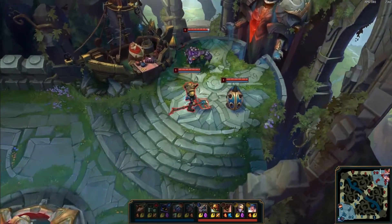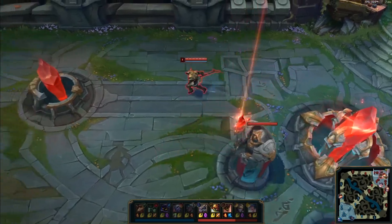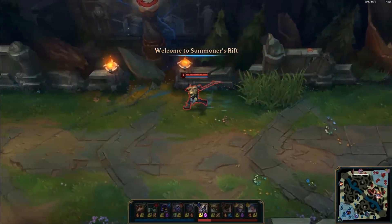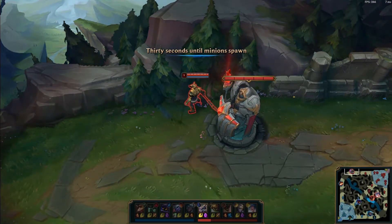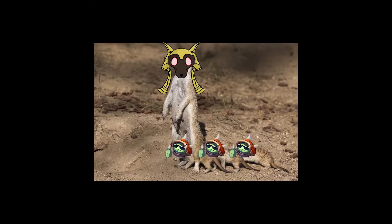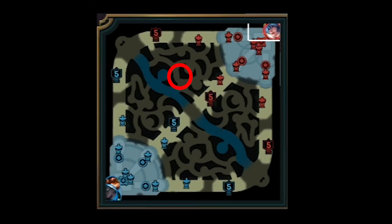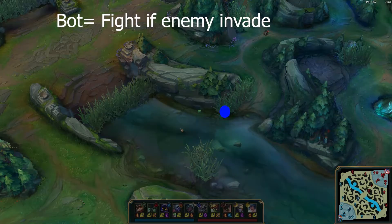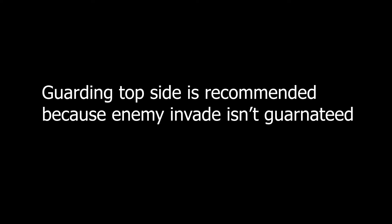Now let's look at the play. The first mistake here is sitting under the tower — there's absolutely no reason to be under the tower at the start. When the game starts, buy your item and rush towards the jungle entrance. Checking whether the enemy team invades or not is crucial information for your jungler. You'll have two spots where you can watch from: here and here. The top side bush is to just check if the enemy team invades; the bottom side bush is to fight if they invade. I recommend just guarding the top side for information, as it's not guaranteed the enemy team will invade.